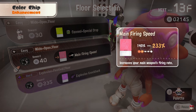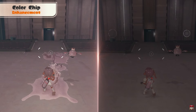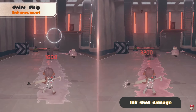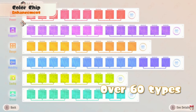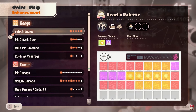Now the color chips — that's one thing I want to see. You will receive color chips and place them on your palette for enhancement. Look at her hair, the tentacles are so cool. It looks like raising your damage output — the sniper looks really cool.